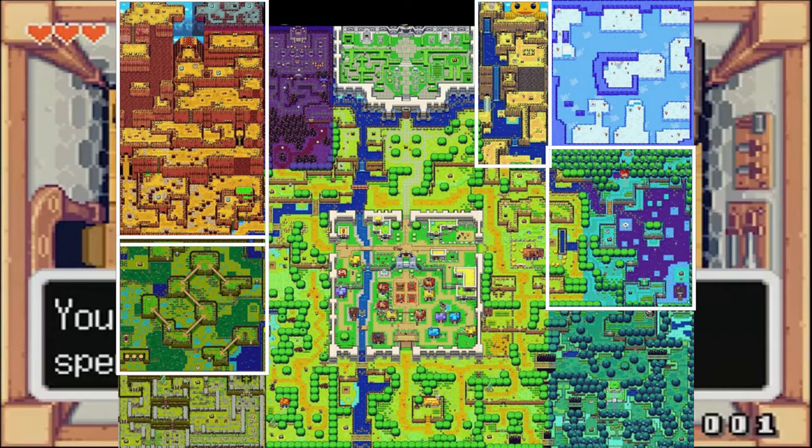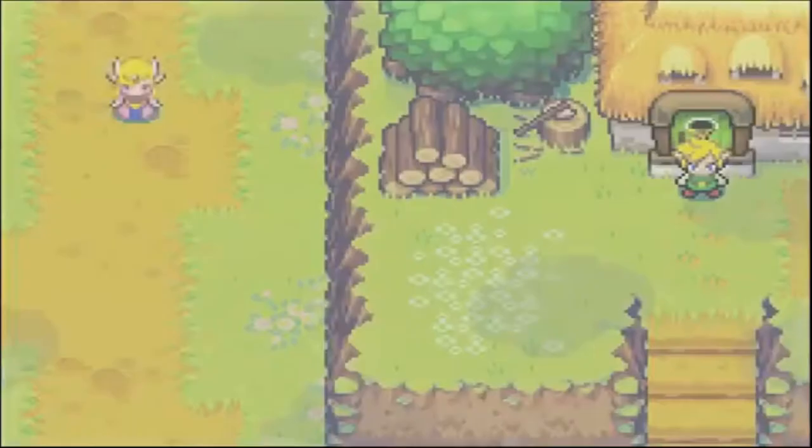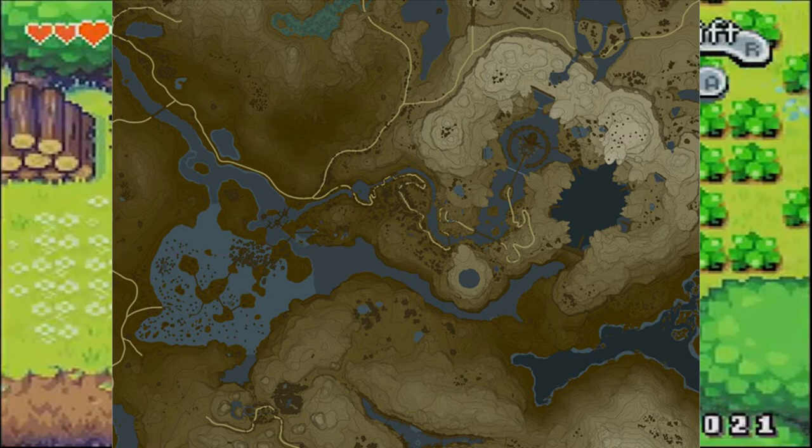So where can we find a mountain, a swampy area, a waterfall, and a lake — with the mountain in the northwest, the swampy area in the southwest, the waterfall in the northeast, and a lake in the east? As I mentioned before, all of these areas can be found in Lanayru Province in the western part of Hyrule.